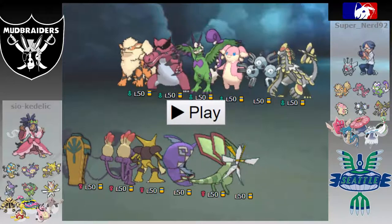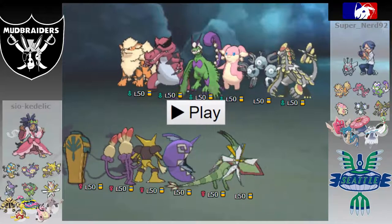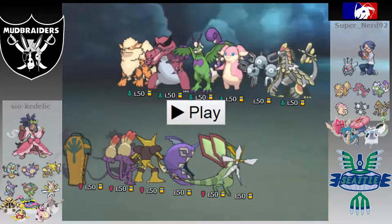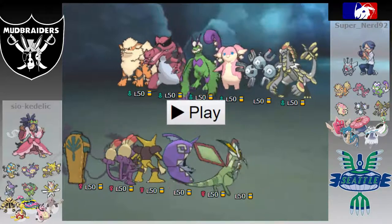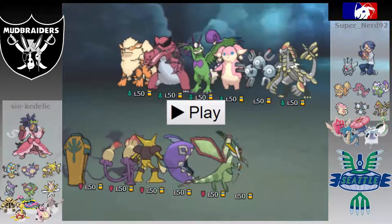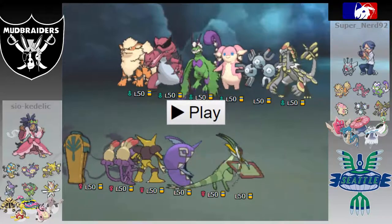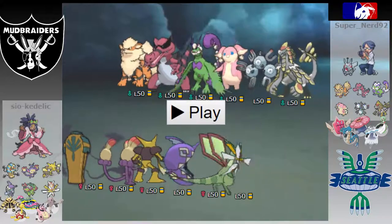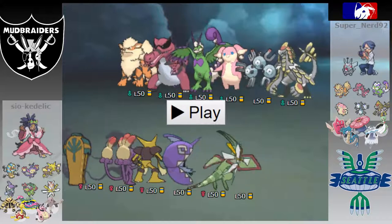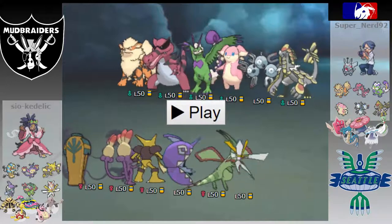Protective Pads is an item introduced in Gen 7 and I've personally never really seen it in a competitive battle. But given how much Nerd has used Rocky Helmet and given how good Rocky Helmet can be against how physical my team is, I figured he's going to be bringing it on at least one of his three or four Intimidate mons — probably on Arcanine. Protective Pads makes it so contact moves suddenly are not contact moves, so I basically just ignore the Rocky Helmet damage, which is good because that can wear down Ambipom pretty fast.